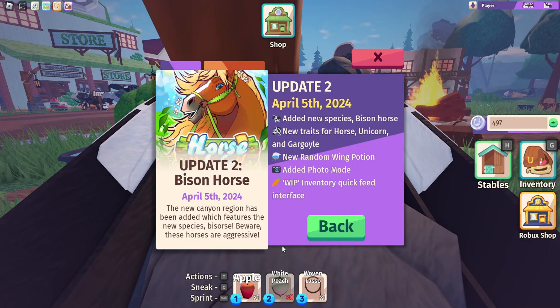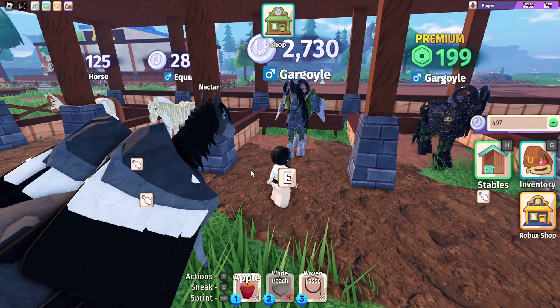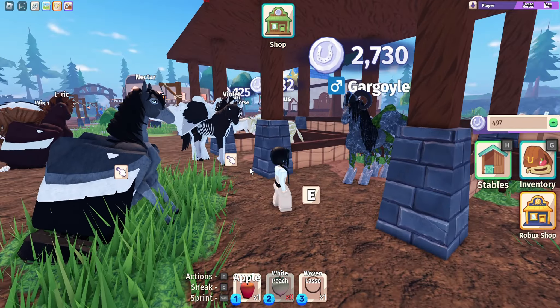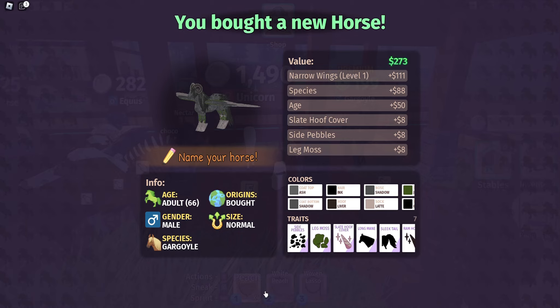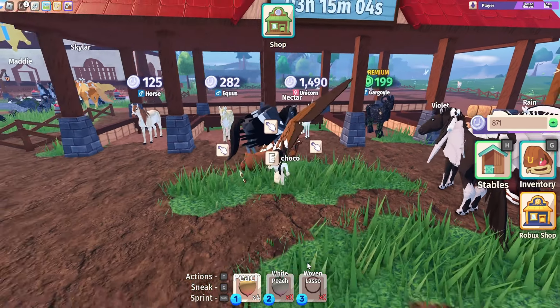So we're going to go ahead and try to catch one of these bisons. I went to the shop and look, I actually haven't caught one of these yet. I'm going to go ahead and buy it, but I need coins, so I'm going to go do that real quick. Okay, I have enough coins, so I'm going to go ahead and buy it. My first garg wing horse that I haven't caught, but it's okay because the shop gave it to me.